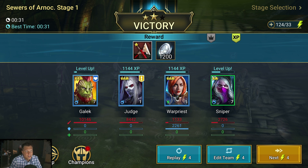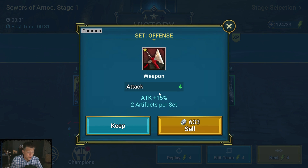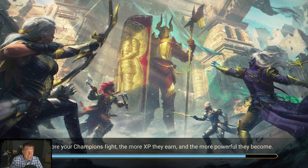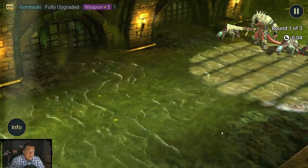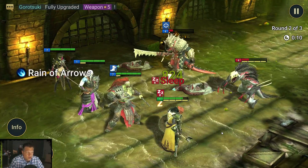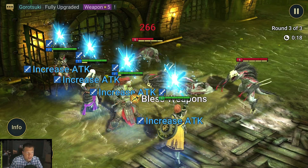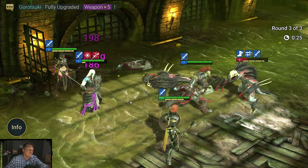This is normal difficulty so artifact drops aren't going to be super good, but keep them anyway — throw them on secondary characters. You should get enough silver from completing objectives to keep rolling and upgrade your gear. What we would do here is wait until Galak gets to level 30 and hopefully have enough food to star him up to four stars.